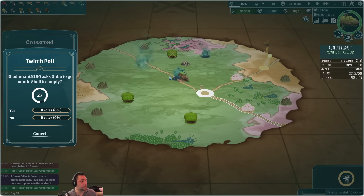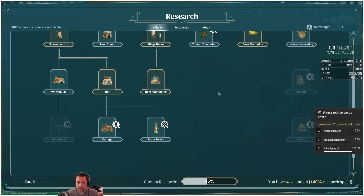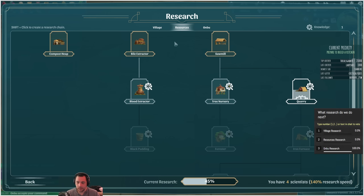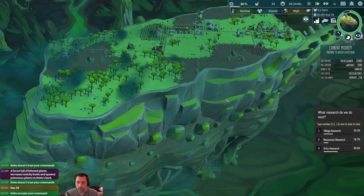I'm going to decide to go south — you can either agree or disagree by voting yes or no. South is a mountain biome. North is a desert biome with a heat wave and I think a sandstorm, which I'm trying to avoid. I don't see far enough ahead to really know if it's the better choice, but you're welcome to have him comply or ignore. Also, what research do you want next? If Village, I would likely go food stand. Resources — don't vote on resources, there aren't any for me to grab. Or Anbu would be sleep command, maybe laxative, although he hasn't needed laxatives yet.